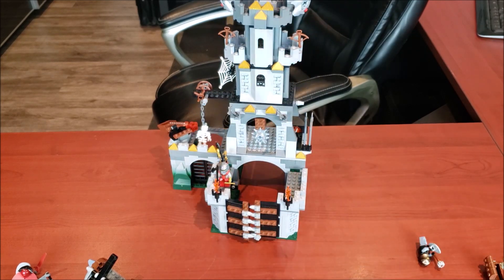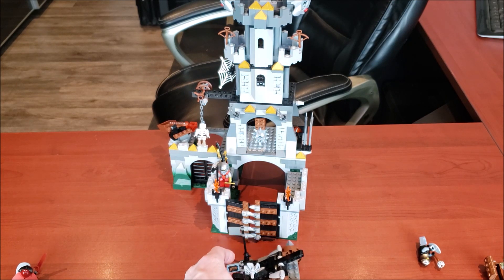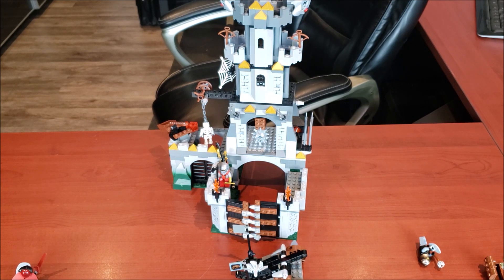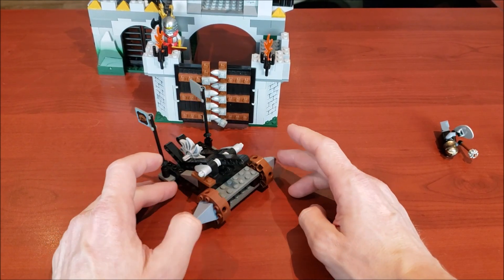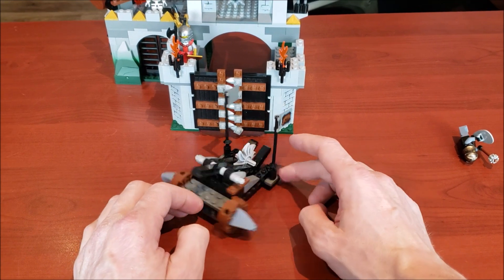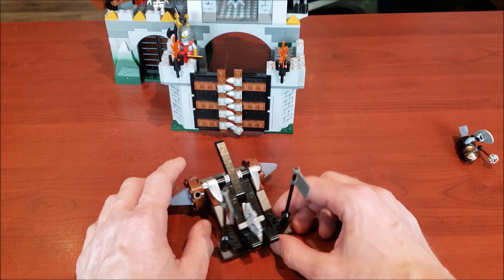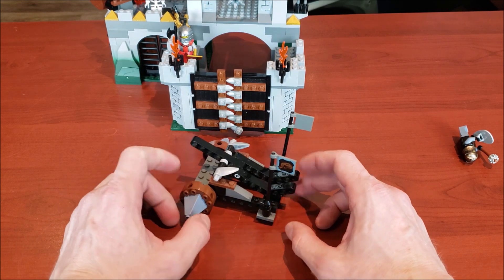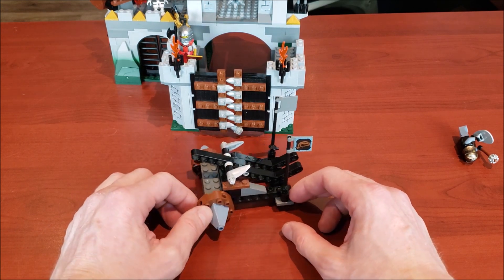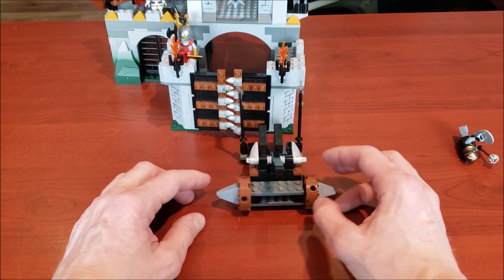Let's briefly take a look at the onager — the little catapult that's included with this set. It's kind of Technic and bricks put together, and when you push this down, that flies out. It actually shot really well and went right over the tower. It's a cool little gimmick, nothing too crazy.